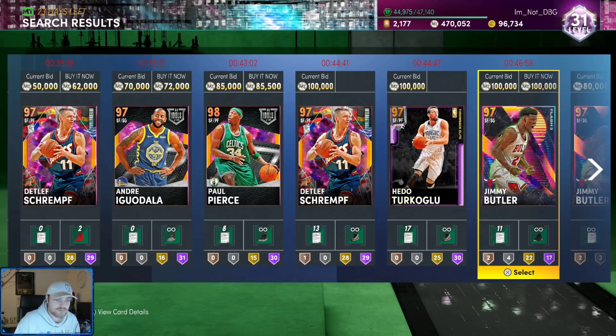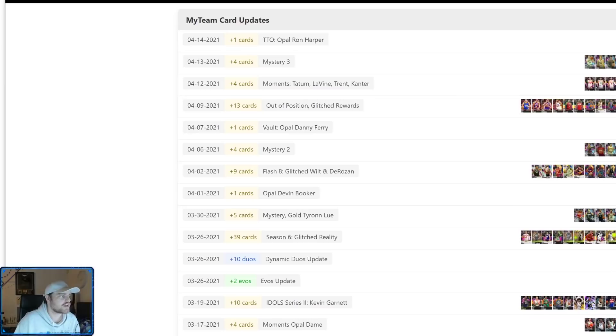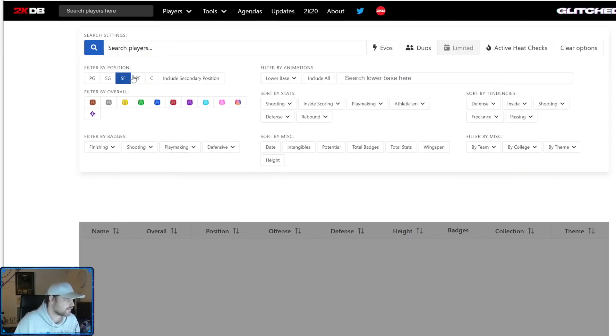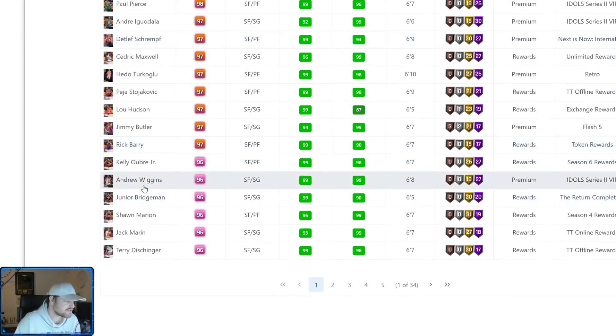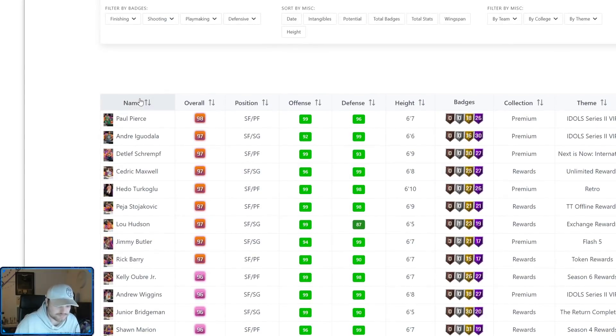Back in January we got a couple of good ones for their time, but they're still outdated. You can legitimately argue that a card from January is the best small forward in the game. Looking at all players on 2KDB at the small forward position: Schrempf is the best on next-gen, not even close. Cedric Maxwell is probably the best, but Hito's not great, Lou Hudson's awful, Page is meh, Jimmy's meh, Oubre's meh. Wiggins is good — it's between Wiggins, Terry Dishinger from January, and Cedric Maxwell. The position is garbage.